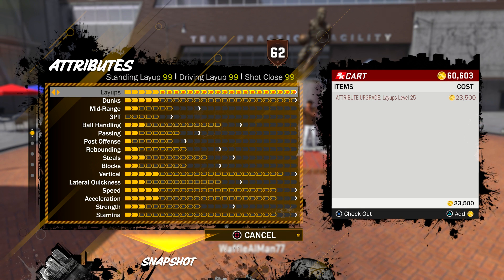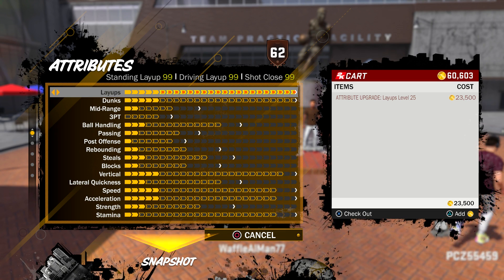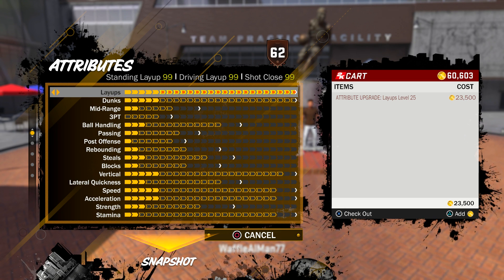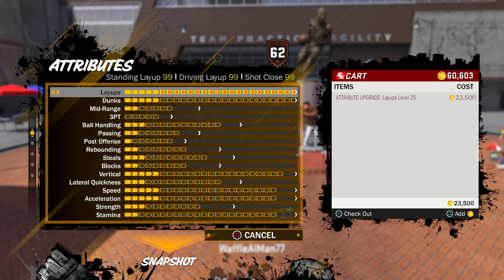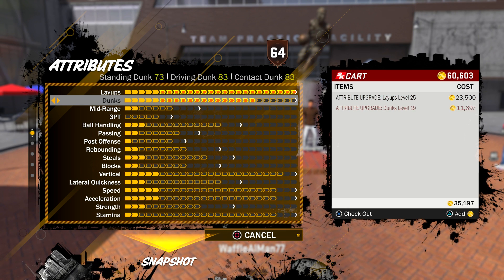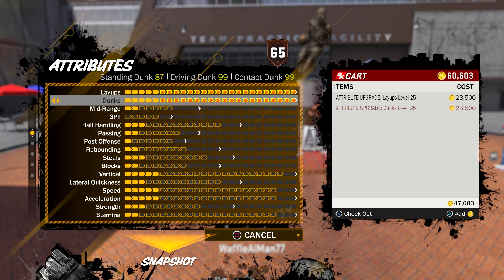If this man has hall of fame relentless finisher and a 99 driving layup, plus I'm 220 pounds — think about it, 220 pounds shooting guard — that's pretty heavy, pretty buff, you got some girth there. Shot close 99, I'm gonna test that out. Driving dunk is also a 99. Standing dunk is actually an 87, which is very close to 90.